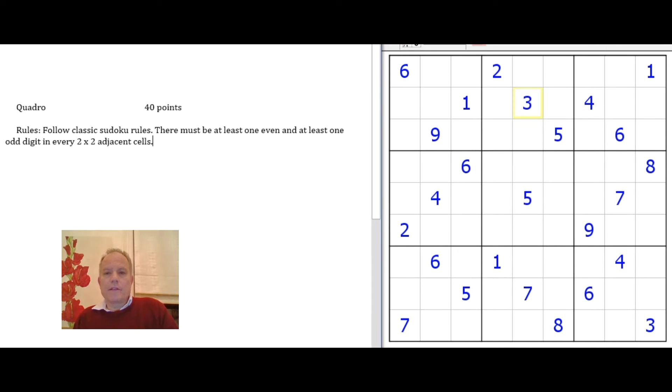Hello and welcome back to Cracking the Cryptic. Today we have another look at a variant Sudoku from the recent World Sudoku Championships — another one I didn't try during the event. It's a 40-point puzzle called Quadro. In the event, I would have had to do this in about four or five minutes to be on pace with the leaders, or about seven or eight minutes at my pace to make it worth doing. Not a huge-point puzzle, but quite an unusual variant for one of the earlier rounds.